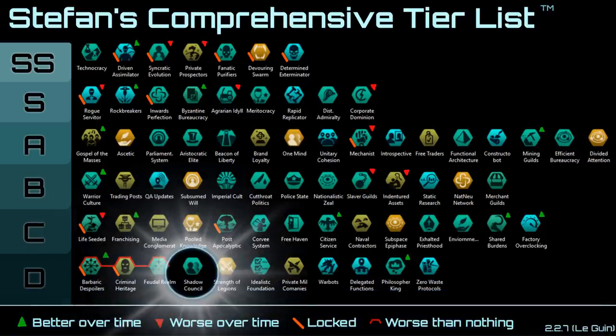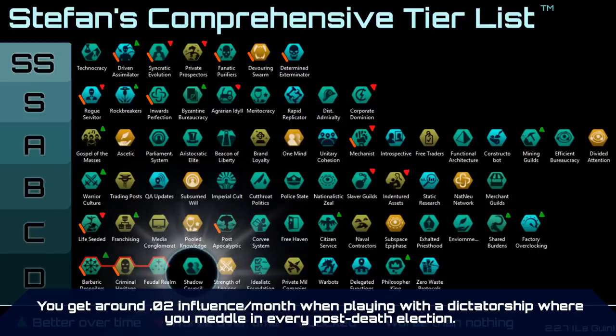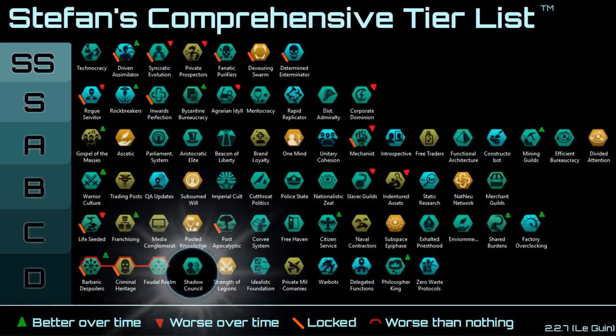Next up, Shadow Council. It has the greatest single modifier to cost in the entire game, but it's the most useless civic. If you're playing as a democracy, all the leaders last about 10 years and trying to influence every single election is not viable. In an oligarchy you're probably better off just choosing a random leader, and the same thing applies to dictatorships.